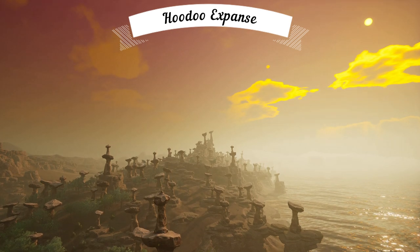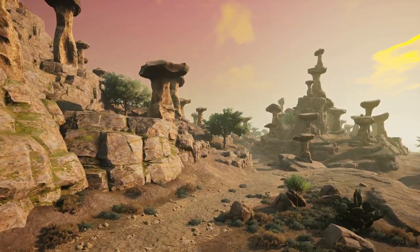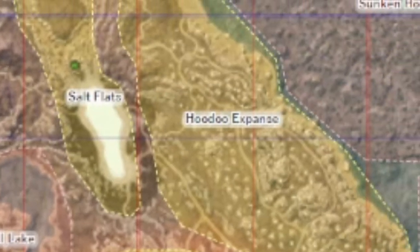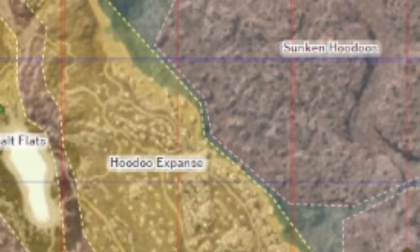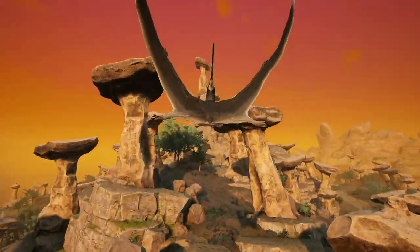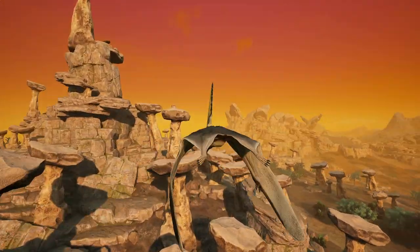And they absolutely peppered the area with Hoodoos. The Hoodoos that cover this area are made even more cool when you realize that they actually continue into the nearby ocean in the Sunken Hoodoos area. The Hoodoos in Hoodoo Hills were so loved that they made it not only into the next map of Gondwa, but into its oceans as well.